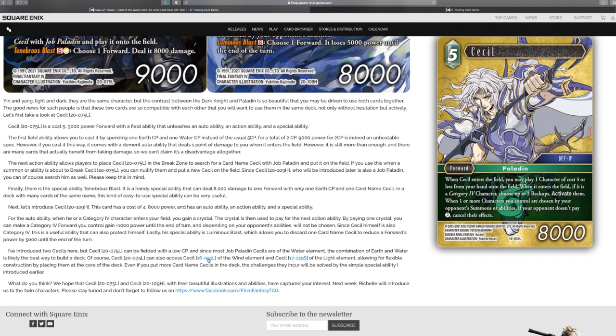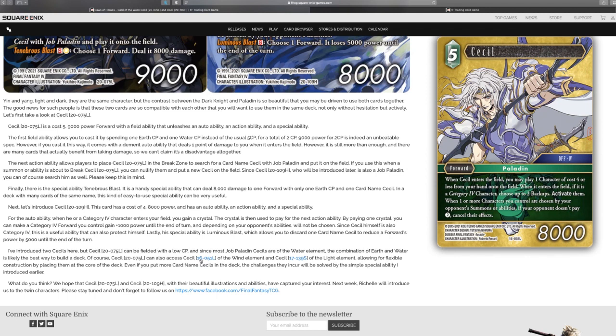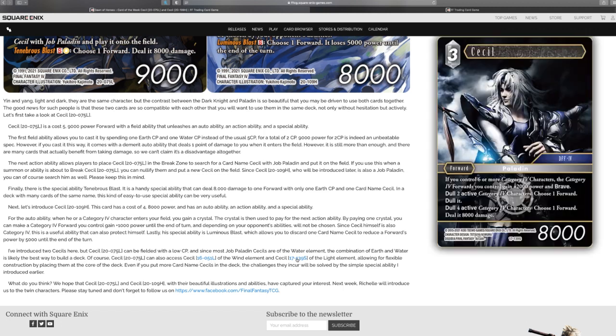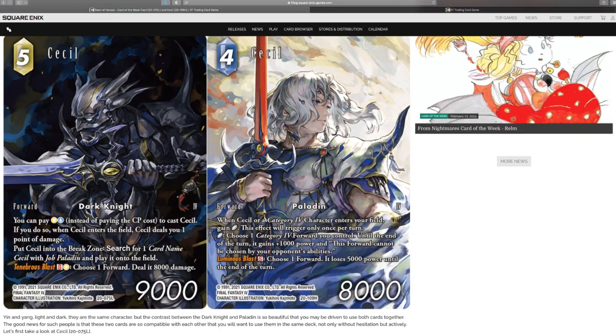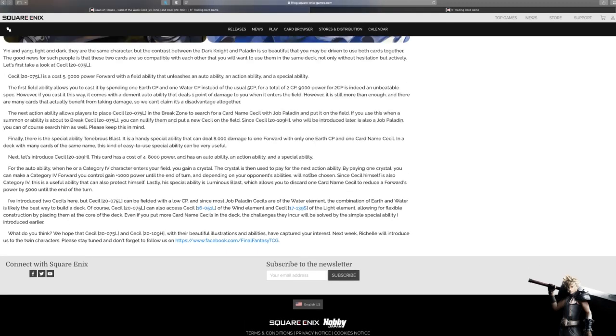What I mean is: if you target something else, can you sack this one to bring this one out and get taxed? I don't think so, but we'll find out. In a category four deck when you need to hard pivot into something, this is a good one because you can dull the characters and choose a forward, dull and brave it. Honestly, these really feel solid — like title cards — but again we don't want to underestimate them.